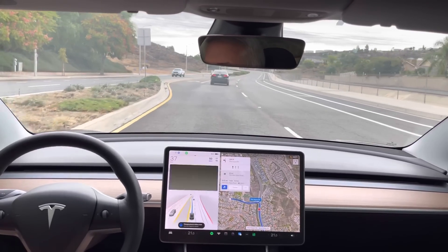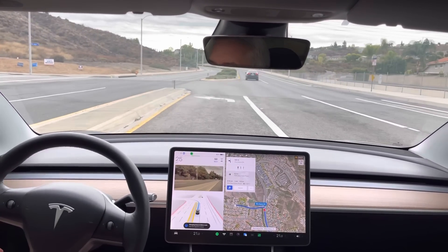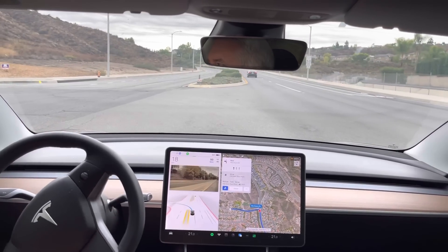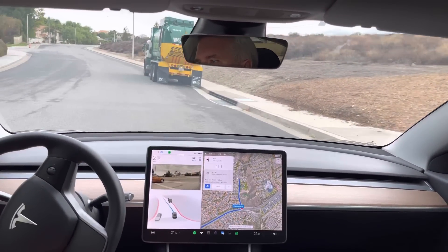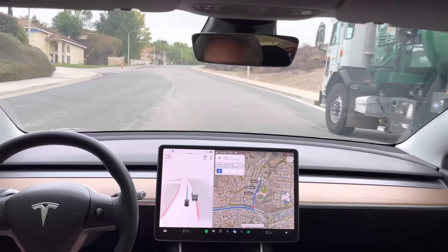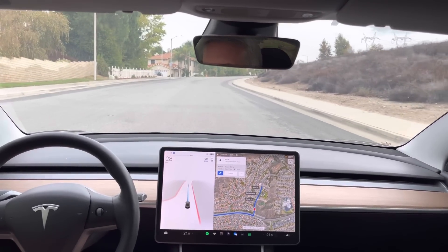Okay, turn signal before entering the lane — that's good. That's improved with this build, and a nice smooth left turn. Let's see if it's okay with this garbage truck, which it should be. Yep, there we go. So that's FSD Beta 10.69.3 on Test Loop 1.